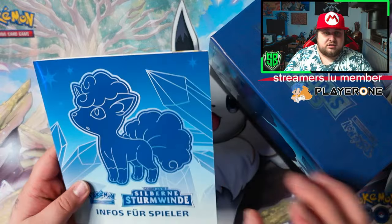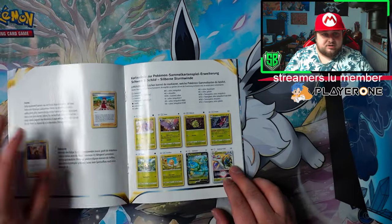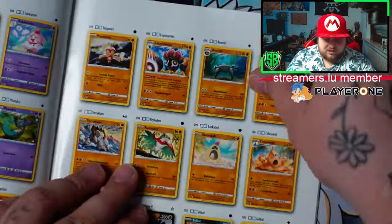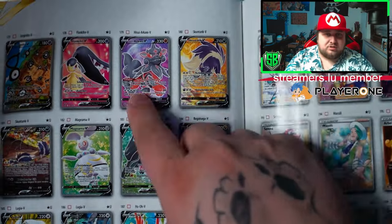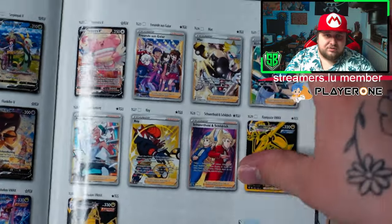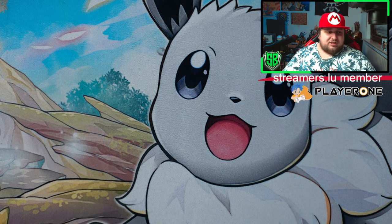Let's have a look together at the little booklet that we got in every ETB — trying to get a look at the entire set of Silver Tempest, which is an amazing set. That's it for the booklet, so let's head to the ETB itself.